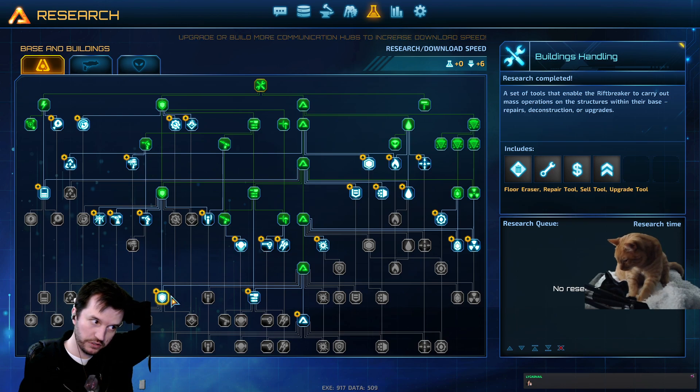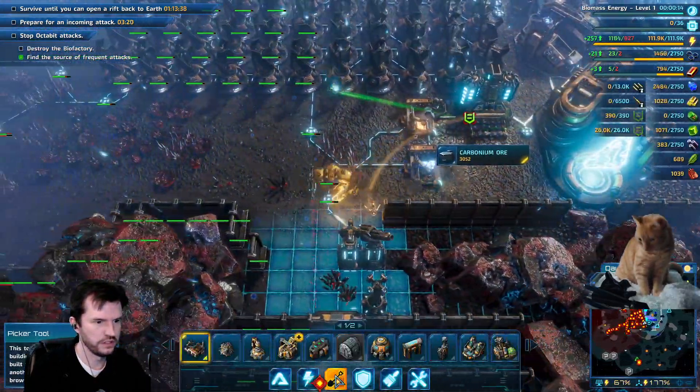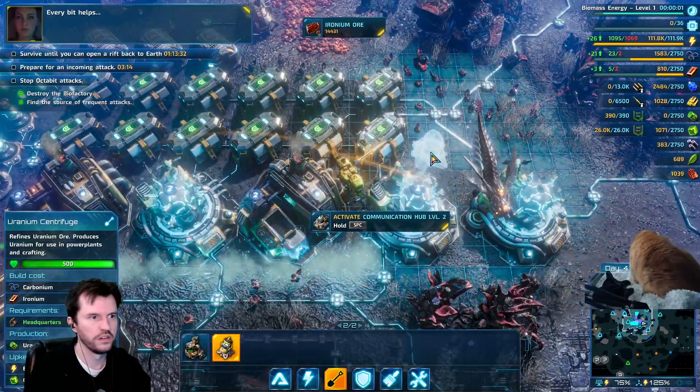We've got the ability to do centrifuges now. Let's get this stuff online. This should stop them from gathering in this area and improve our chances of survival. Every bit helps.